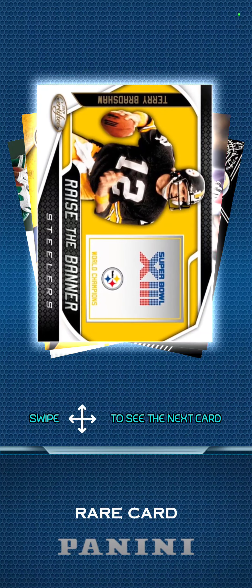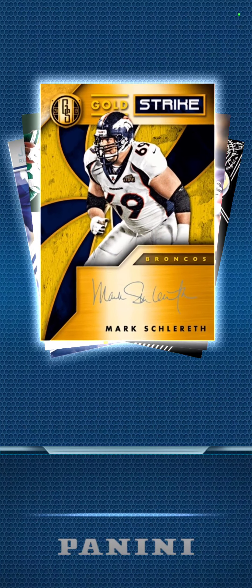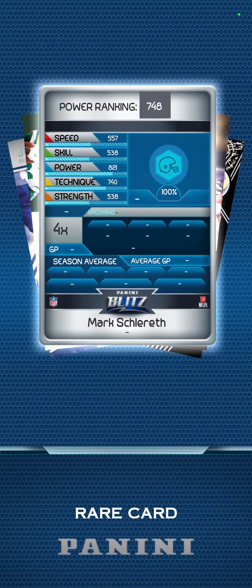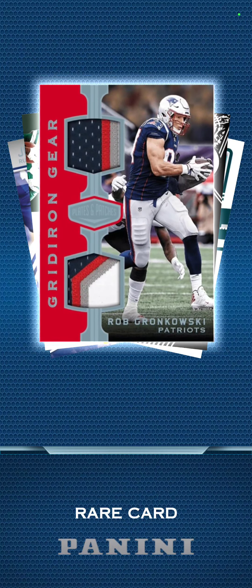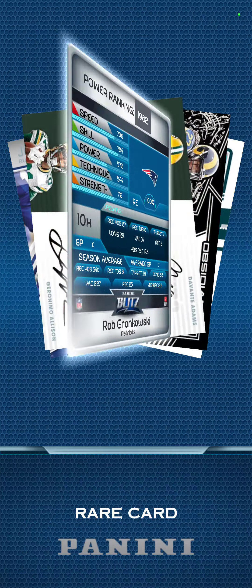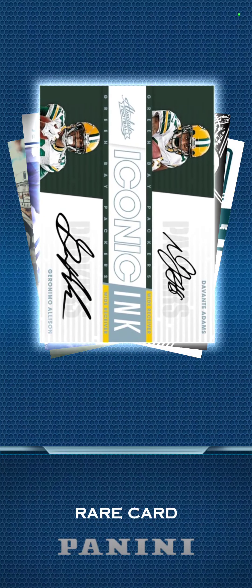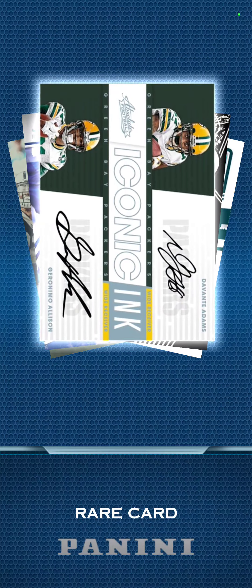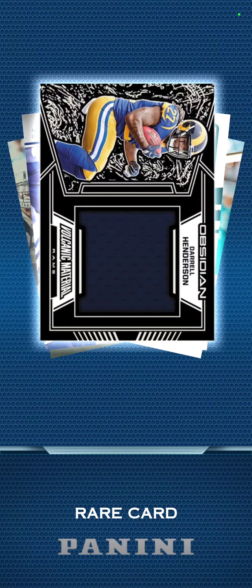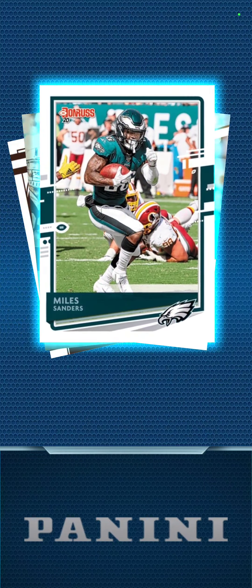Nice, this looks pretty cool — Raise the Banner, Terry Bradshaw, Mark Charrettes. Four-time multiplier. Gronkowski — that's a nice card, 10-time multiplier. Imagine getting this card in real life, that's crazy. We got Davante Adams and Allison — more Packers stuff. Daryl Henderson, Relic, Colts, Sanders, McCaffrey, Rosen.